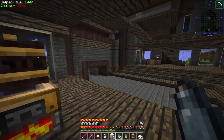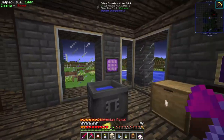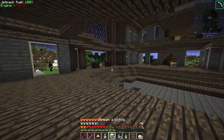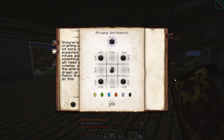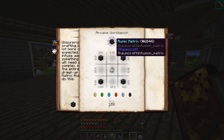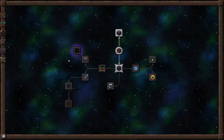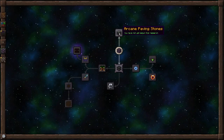We got one! Yes! Okay so now we need a feather and a piece of stone. If we look at our Thaumanomicon - yes we did it! Runic matrix. So we need niter and then the arcane stone and we get the guy up top - oh yes! To get niter - oh, stage two. So we need to make one of these. Look at that - paving stones!